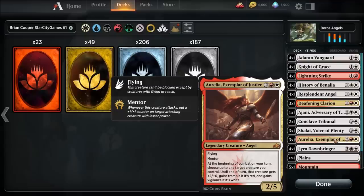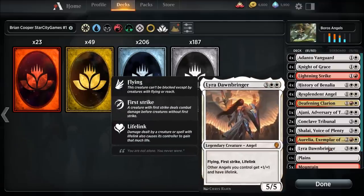Exemplar of Justice — three copies. Flying and mentor. At the beginning of combat on your turn, choose up to one target creature you control — until end of turn that creature gets plus two plus zero, gains trample if it's red, and gains vigilance if it's white. It's a two-five. Amazing card.